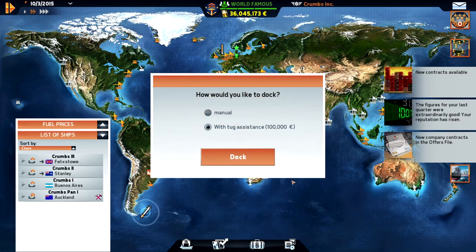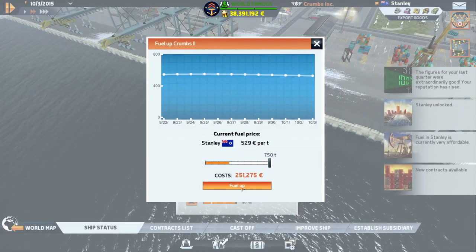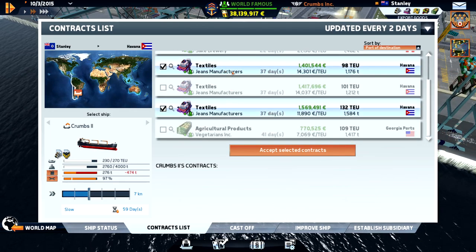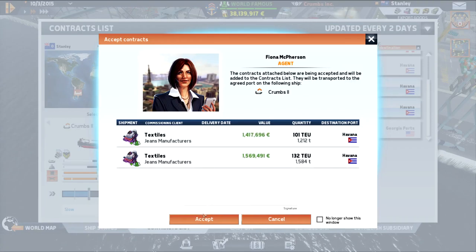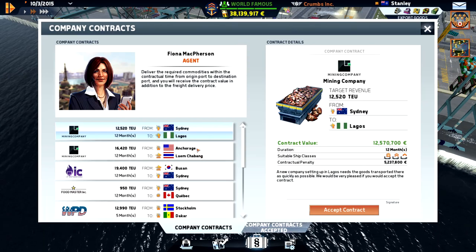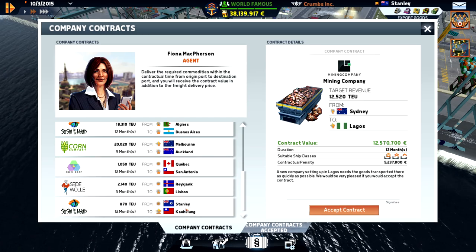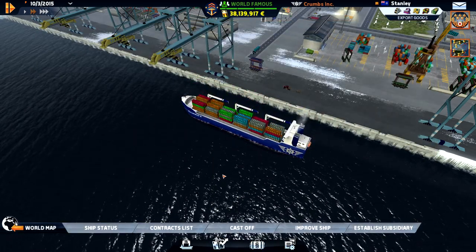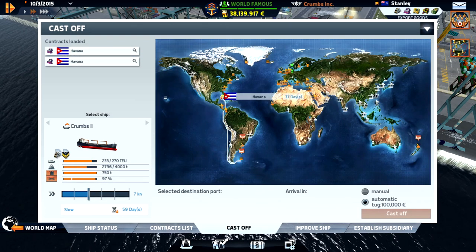We are finally in Stanley. Now we have our contract - the fuel price is okay. We're going to go to Havana with textiles. We can do both of them. There's nothing else, so let's accept. The best thing now would be if we find another contract that goes the opposite way - Stanley to China, no Havana. The ship is loaded, it's time to cast off.